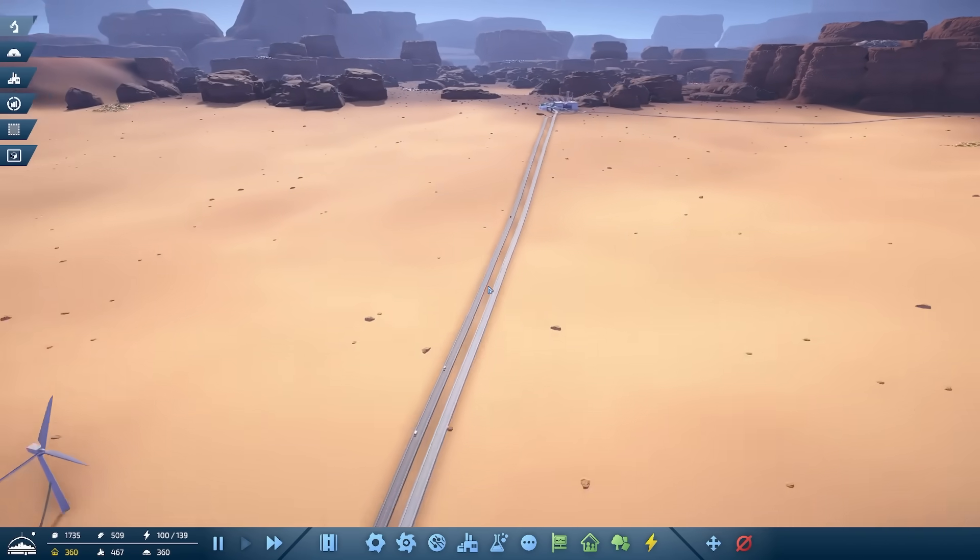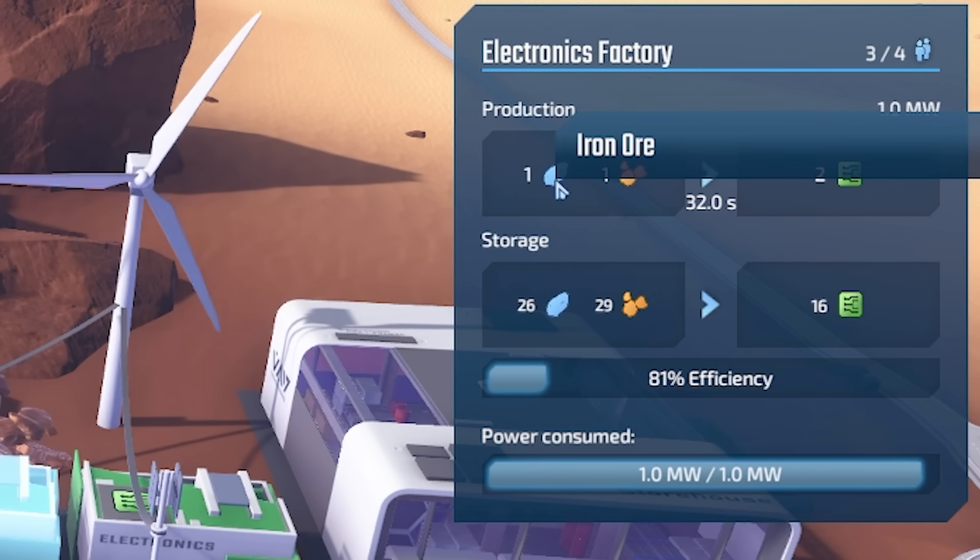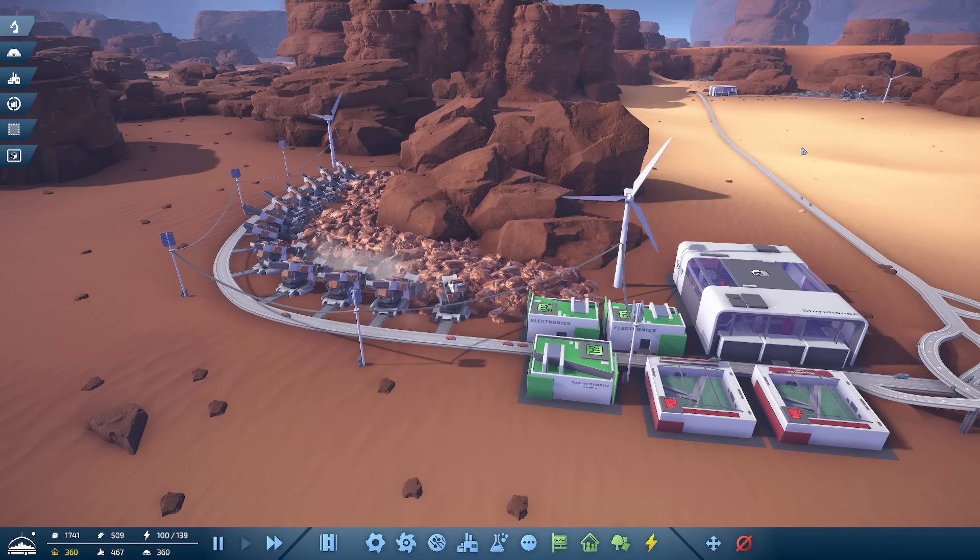As you can see here we need more electronics. If we go over to our electronics area where we built all the copper stuff, we've got a few electronics going on. They require copper ore and iron ore, so we'll start building some of those.